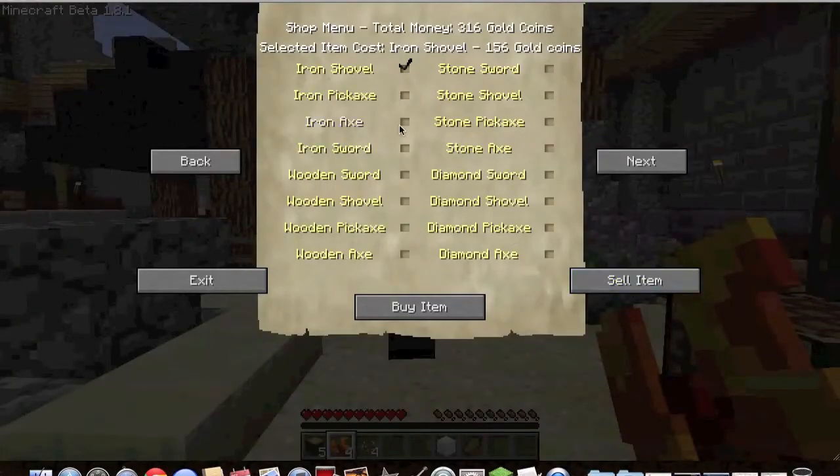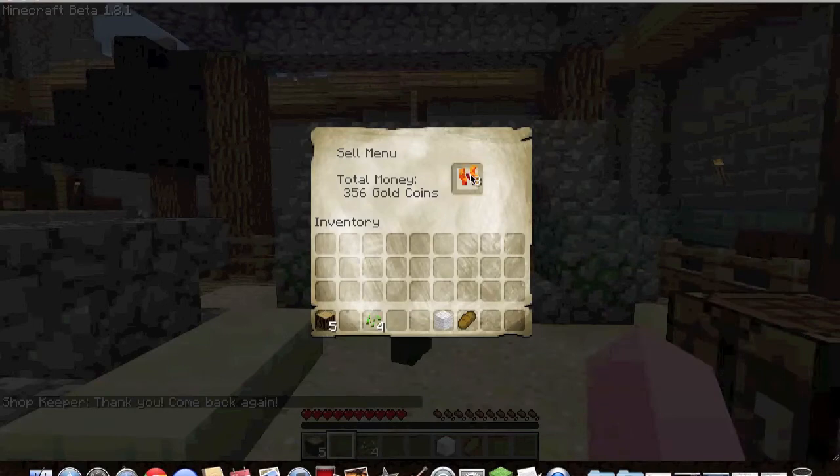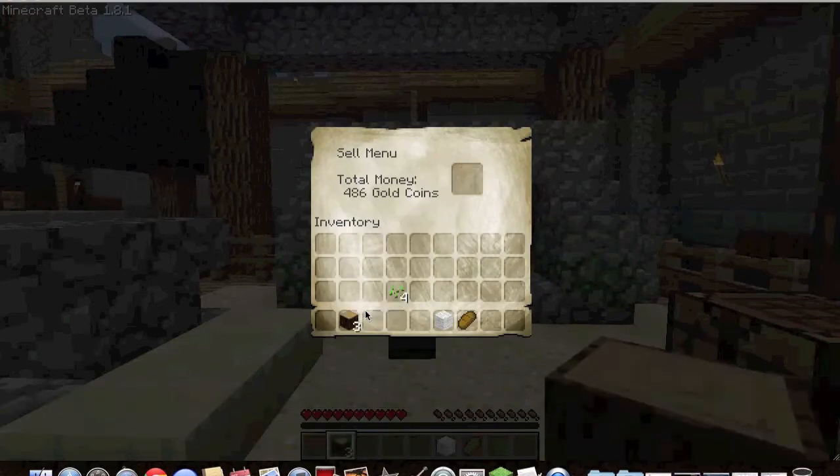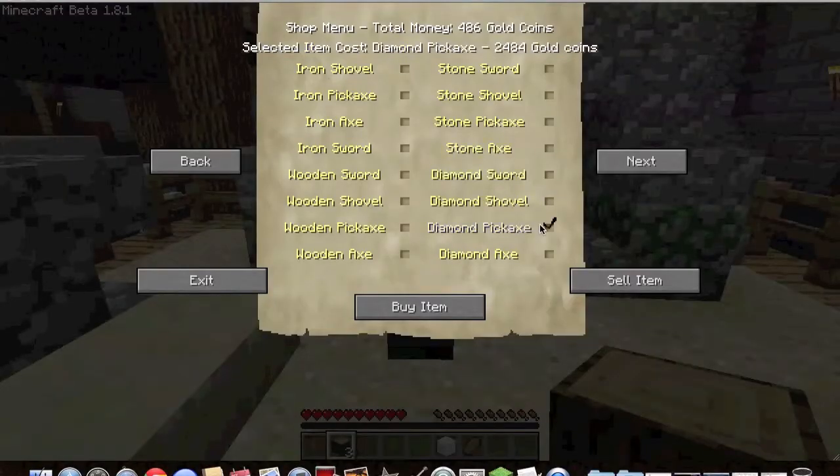How much is an iron sword? 288 gold. We've got an iron pickaxe too — it's more. Let me just sell some items first — let's sell some of these roses and seeds. Oh wait, you can't sell seeds. What about this wood? That's quite a lot. Actually no, it's four. Let me buy something — what about a diamond pickaxe? Way more. Okay.